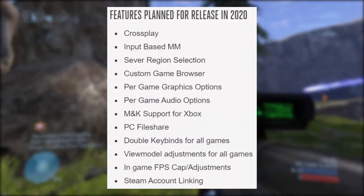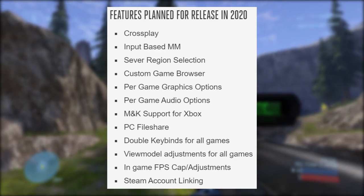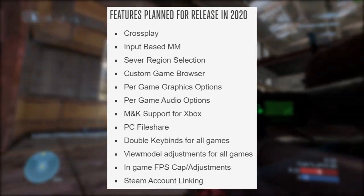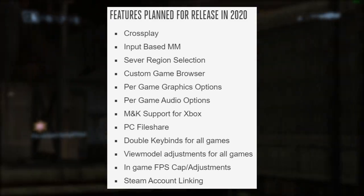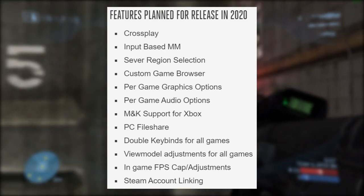The number one feature on the list is cross-play. Two is input-based matchmaking. Three is server region selection, custom game browser, per-game graphics options, per-game audio options, mouse and keyboard support for Xbox, PC file share, double keybinds for all games, view model adjustments for all games, in-game FPS cap and adjustments, and Steam account linking.